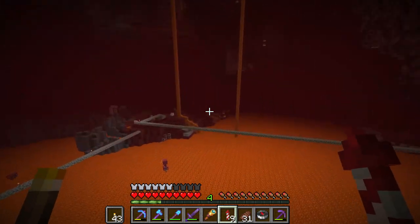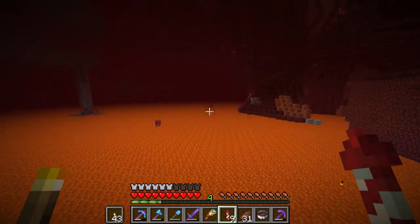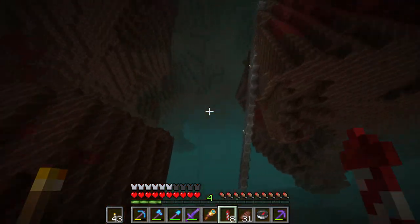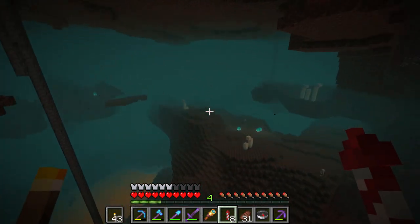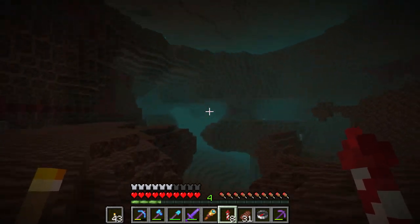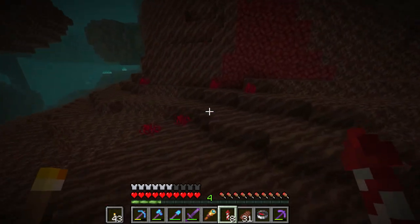Do you want to get the 'Is it a Balloon?' advancement? Then all you have to do is find a ghast in the Nether. The ghast is like the spooky ghost bubble. If you have a spyglass, make sure you find a ghast in the Nether and then use the spyglass on the ghast to get this very nice advancement.